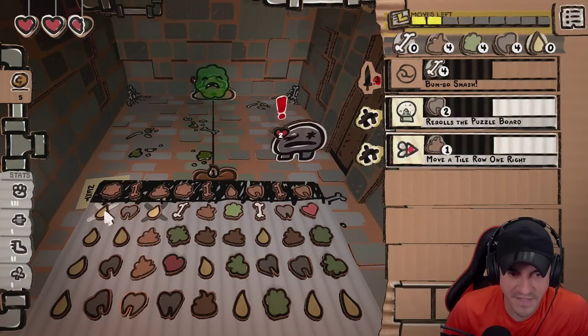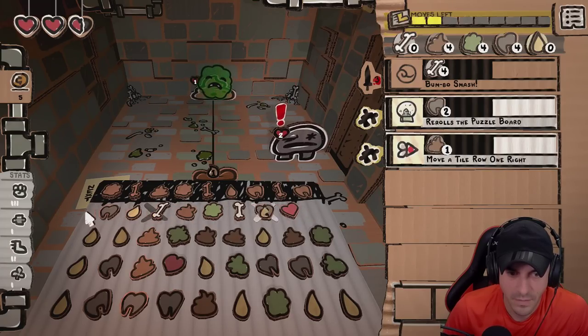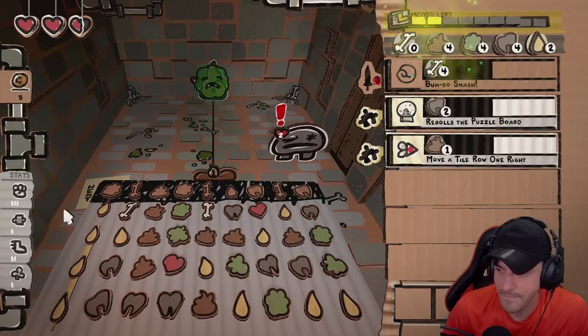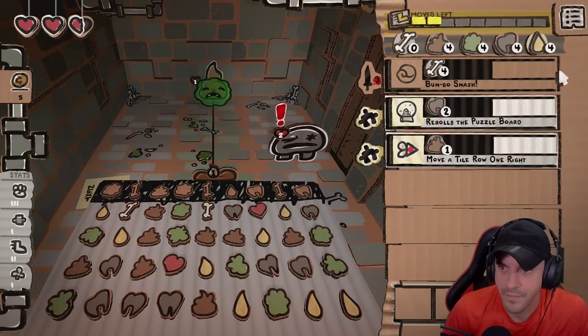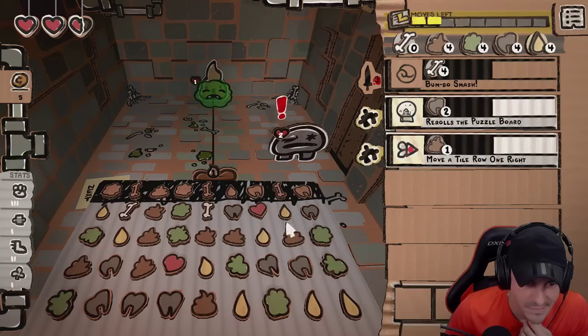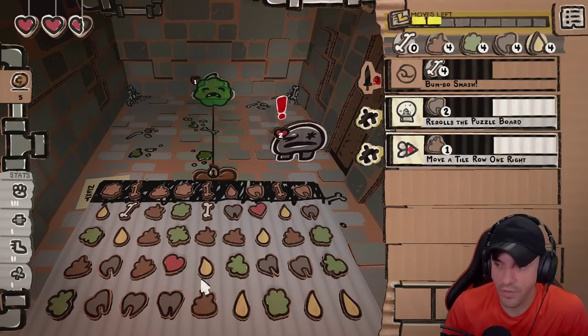Now I'm with you guys — this is a good move. The question is, is this move better? Or is that better? That's probably better. We got two moves left here. We'd like to get a tooth or a bone, or we could reroll the whole board.